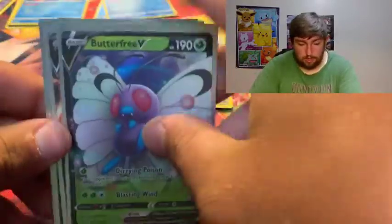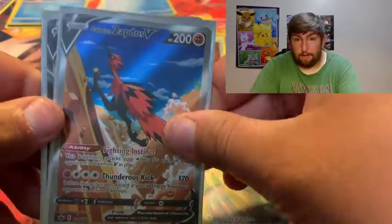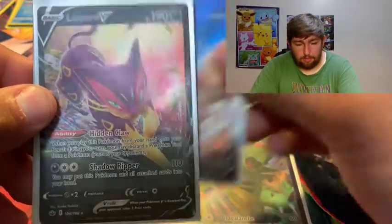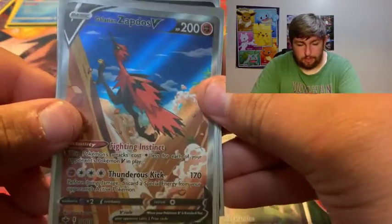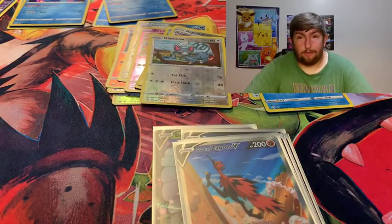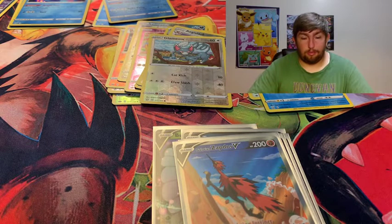But if you look back, we had quite an excellent day. We had Butterfree V, that Zapdos alternate art - the best card I've pulled in the English set so far, I would say - and Liepard V and Metagross V. And we can have one more look at that Zapdos running up the hill making an epic entrance. Anyway guys, thanks for watching - the comment section is open for your Q&A questions. Have a good night and we'll see you next time.